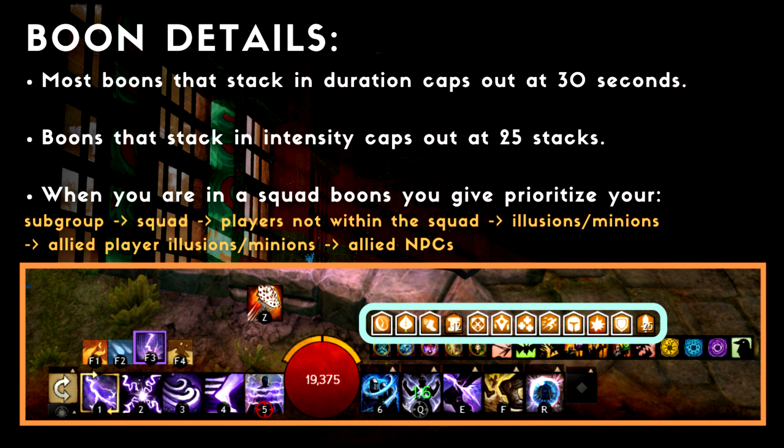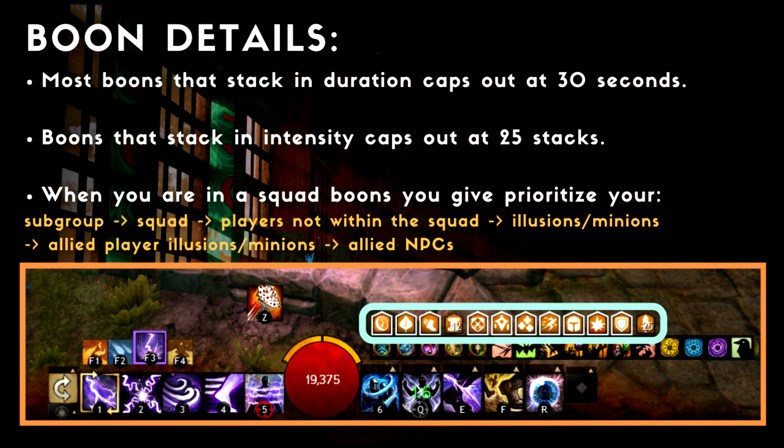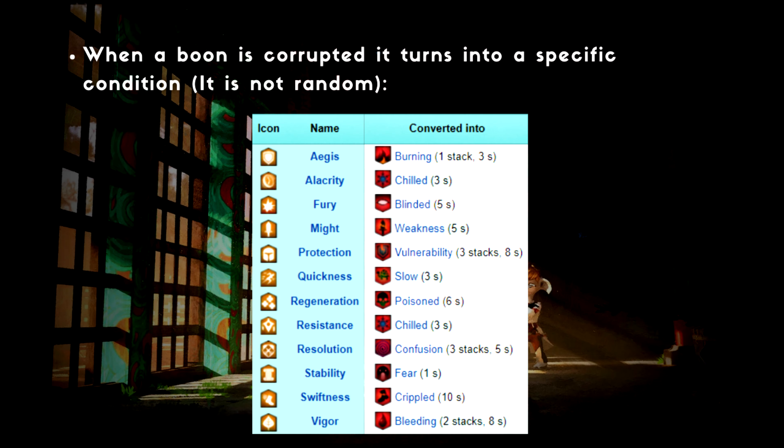Secondly, there is a priority to buffs. That's why you need certain roles for each of your subgroups in your squad. This is because some buffs can only be shared with 5 people, and since that buff will prioritize the subgroup, you put only one of that buff provider in each subgroup. You probably know boon corruption is a thing in Guild Wars 2, but did you know when boons get corrupted they actually turn into specific debuffs?